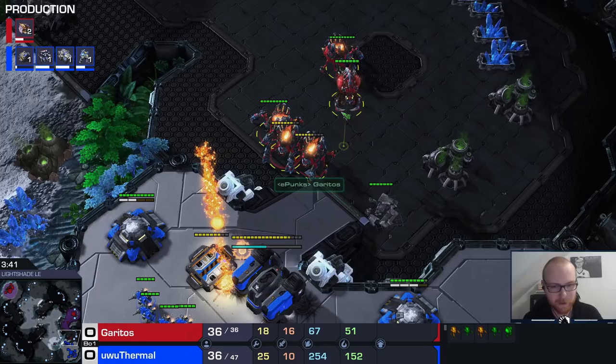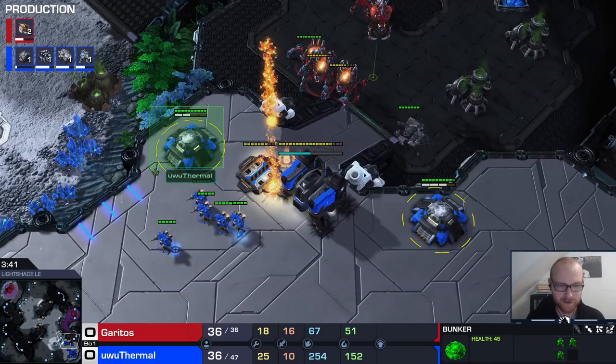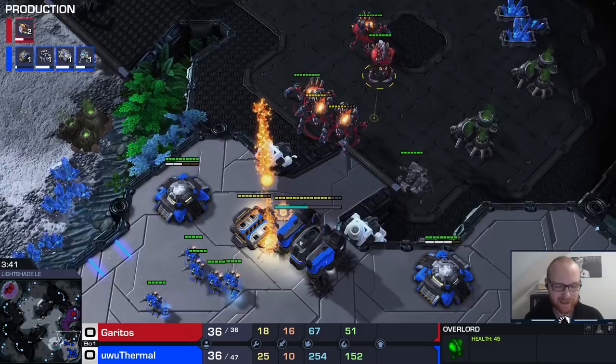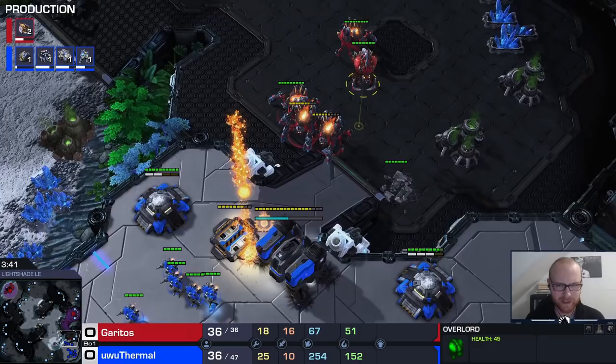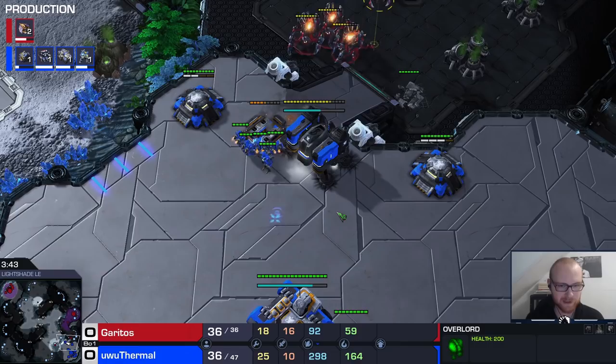Make sure none of your bunkers fall. Now, the positives and negatives of cyclone versus tank: what's really good about the cyclone is it can kill the overlord a bit easier, denying vision. What's bad about the cyclone is it doesn't have sustained damage — a cyclone dies pretty fast, and it's only useful when it has a lock-on. If you have ravagers here, you lock onto one, it pulls back, and your cyclone is useless for a while. With a tank you can just siege it — he can't come close because of the two bunkers, and it will just do sustained damage.